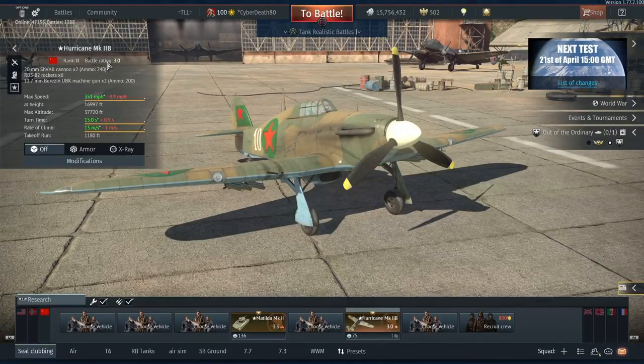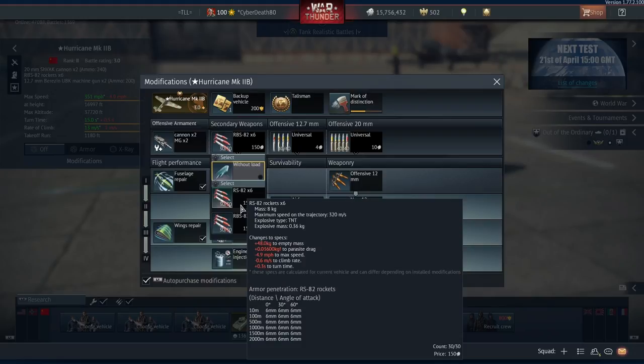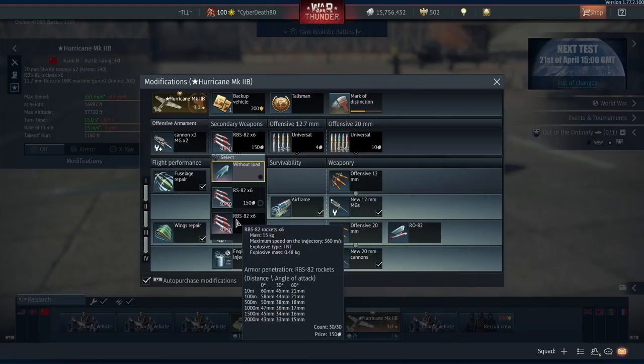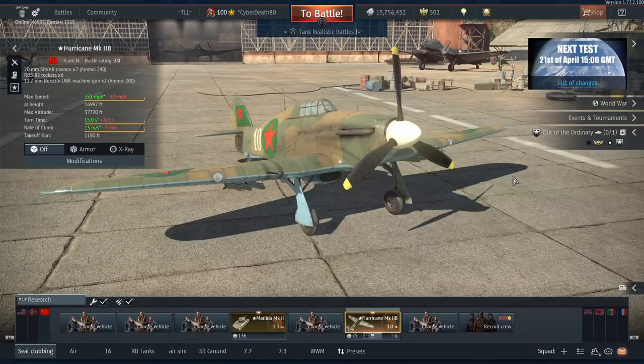The 7.7s have been done away with. We have two 20mm Shvak cannons with 240 rounds of ammunition, plus two 12.7mm — 50 cals — with 200 rounds. We also get access to some rockets. We don't get any bombs, but we get the RS-82 rockets with only 6mm of pen — more designed for going after aircraft, so we're not using those. I am going to try the RBS-82 rockets, which have about 58mm of pen. I've tried these before and haven't had much success — lots of damage and critical hits, set tanks on fire, killed crew — but I haven't actually killed anything with them.